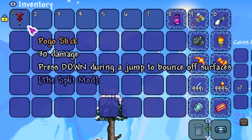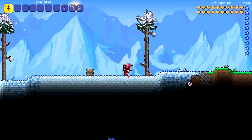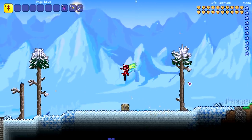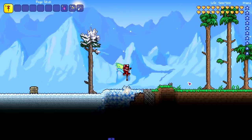The pogo stick says 30 damage — press down during a jump to bounce off of surfaces. So we're holding it in our hand right here, press down and then jump — boom, we're off! This does 30 damage a hit.